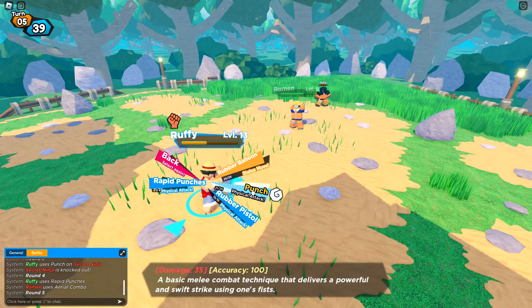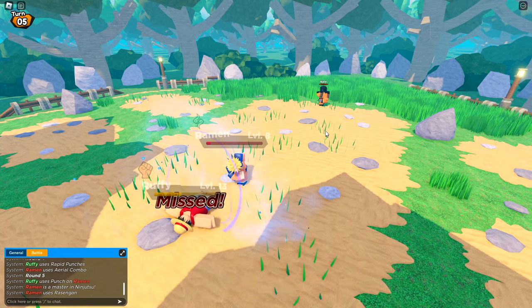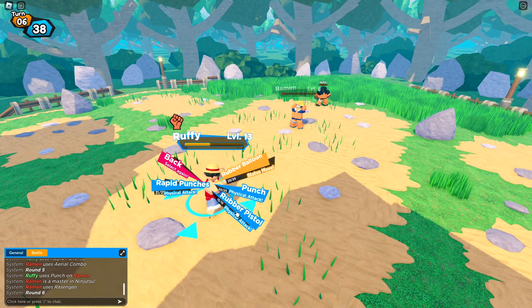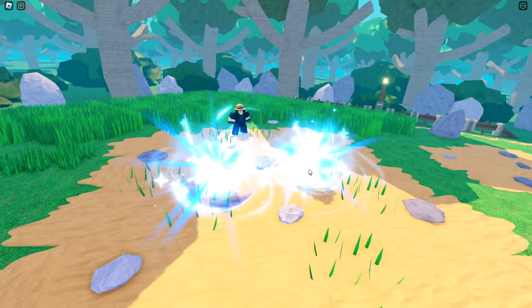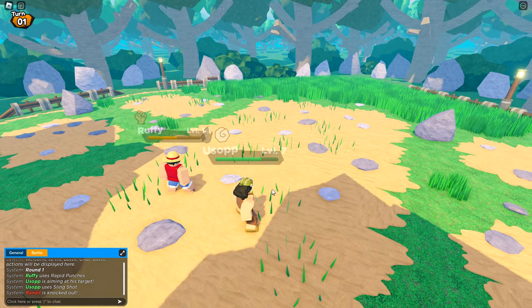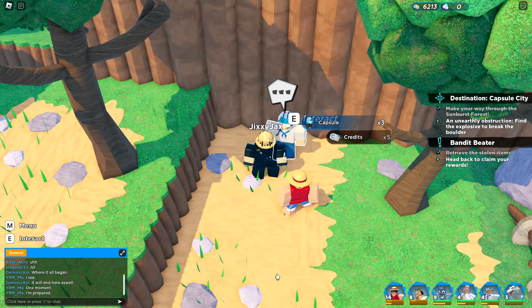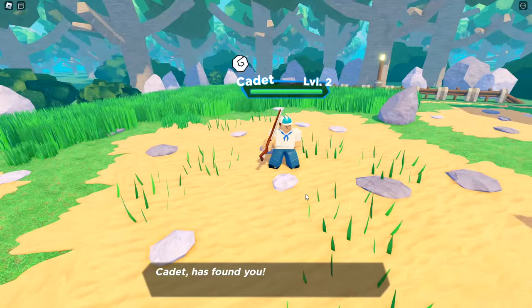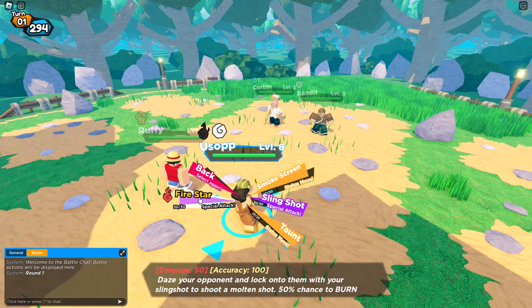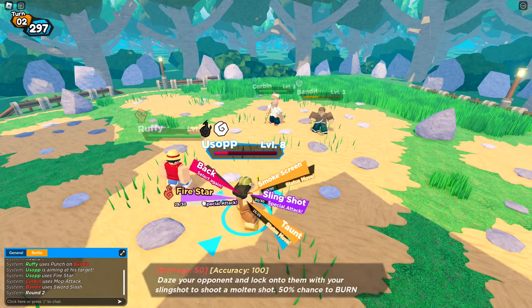It missed — that was the coolest tech I've seen and it missed. Goodbye ramen — now it's a 2v1. Usopp was the most valuable man on the team — the strongest person in One Piece. I think this is the last bandit for that quest. Usopp learned Fire Star. Three capsules and a bunch of money — the Bandit Beater quest is done! Usopp now has a 50% chance to burn opponents with his slingshot.